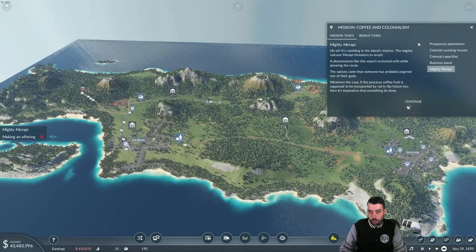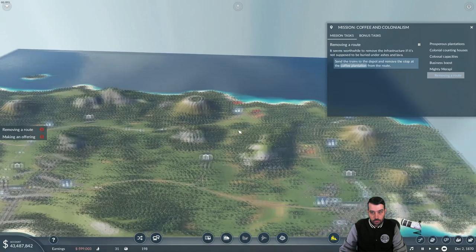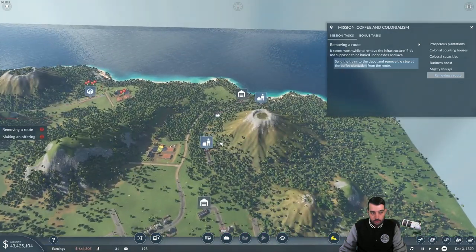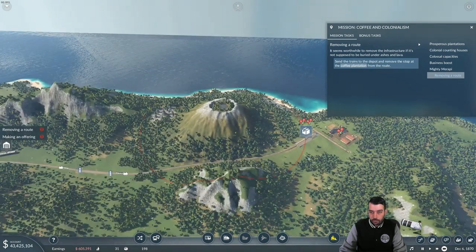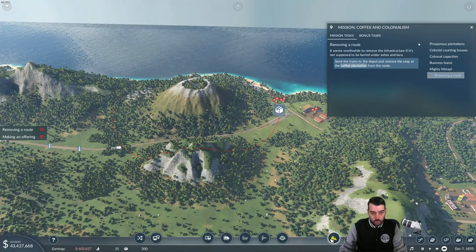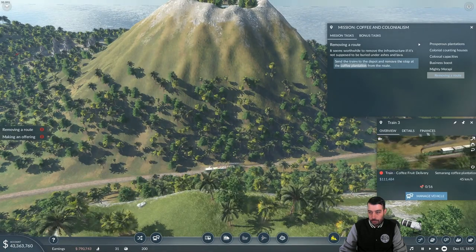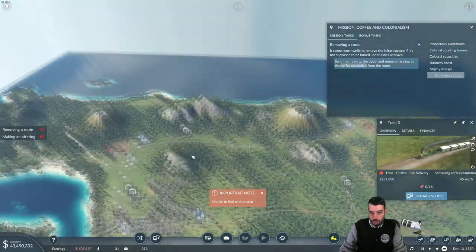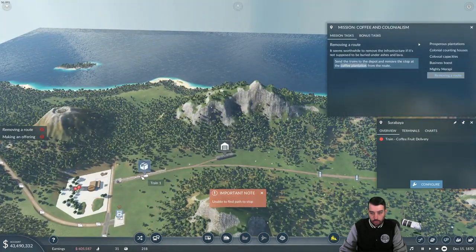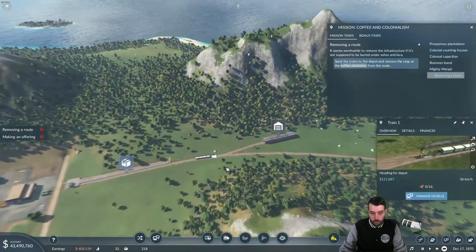So we've already transported enough people, which is good. It seems worthwhile to remove the infrastructure if it's not supposed to be buried under ashes and lava. So for this it actually wants us to remove this infrastructure here in the red circle. Let's go ahead and do what it tells us. First things first — we've got to send the trains to the depot.